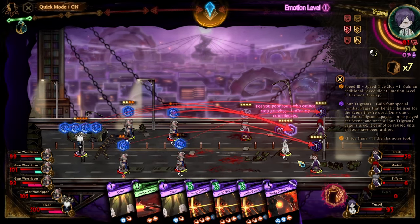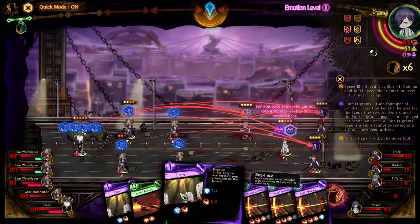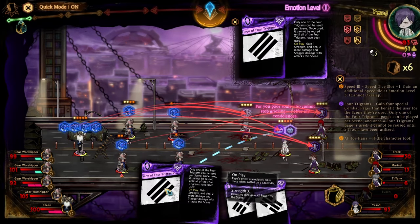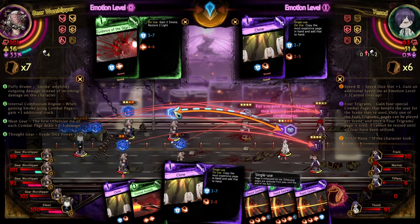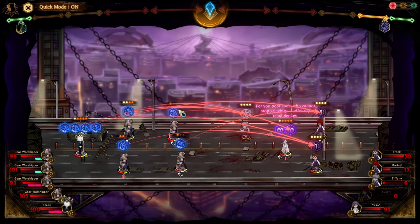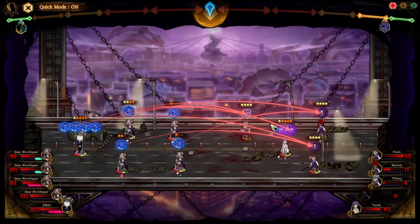Now I'm going to use Sturdy Defense to get the hand cleared out, and I'm going to use another clone. We're going to use Gion of the Trigrams, and we're going to attempt to stagger eventually. This time I'm going to let clone go first, so I can clone one of the Rabbit's Gashes.